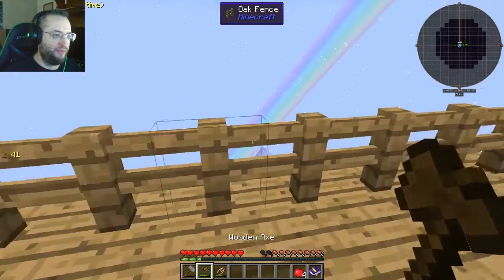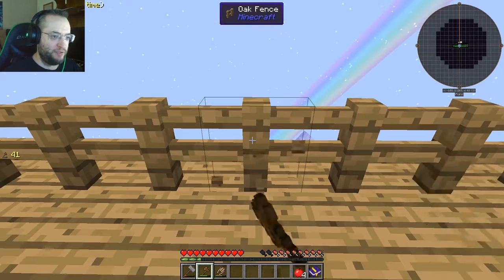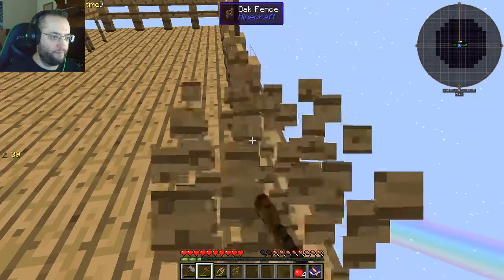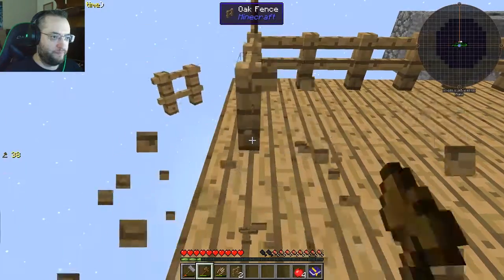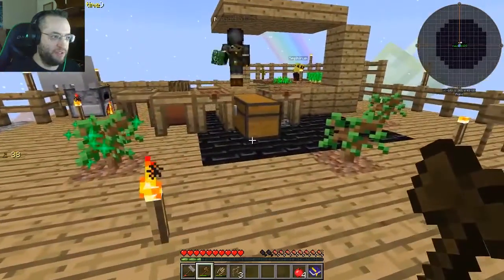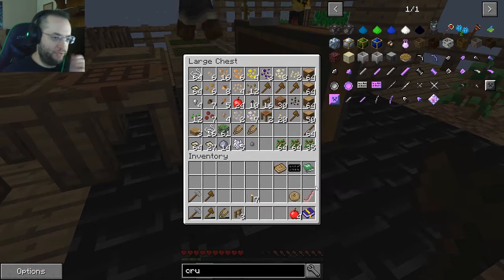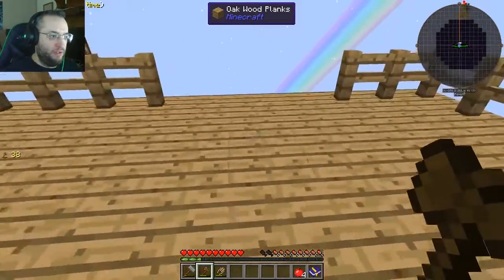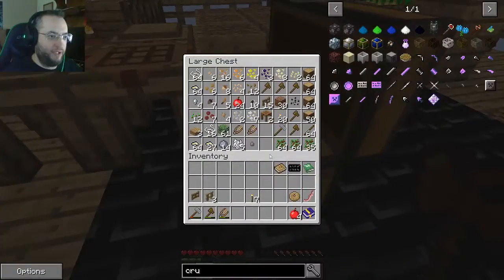First thing I'm going to do is knock out three of this fence so I have room to work. Now, just in case, I'm going to put important stuff away, including this fence. Actually, a gate would be a good idea. First, I need to expand out. I need dirt.